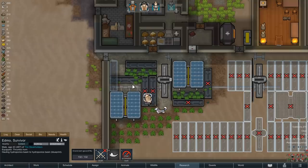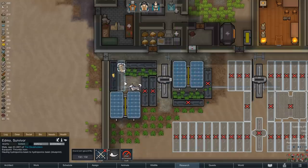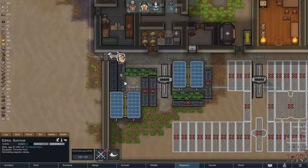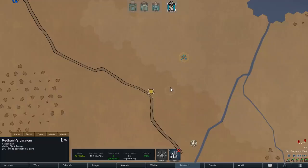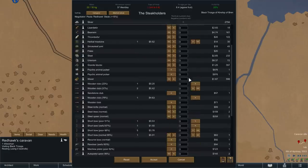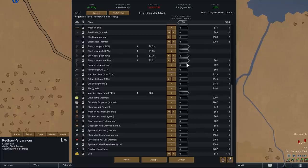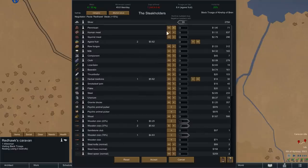We will now begin the reshuffling of our hydroponics basins. In the end I would like to look at a much more symmetrical layout. Shortly after, Redhawk also arrives at her destination with our good friends of the Black Trosca tribe, and so she can now do a bit of trading. For our weapons we unfortunately only get 55 silver, but that is still enough to purchase 19 units of meat in return, meat that we will then be using to make more kibble for our dogs.